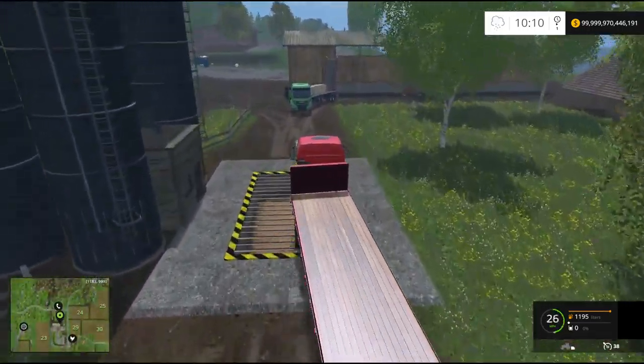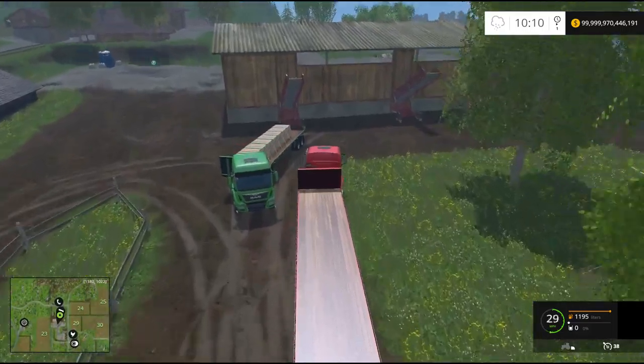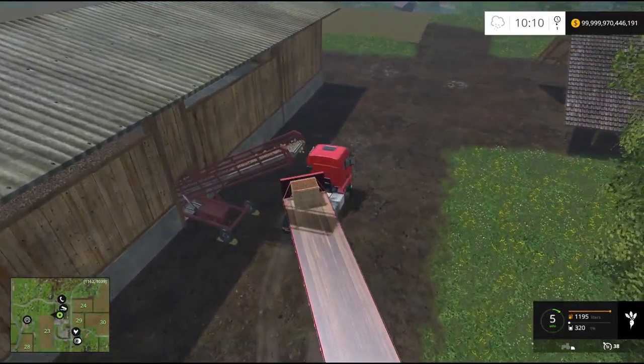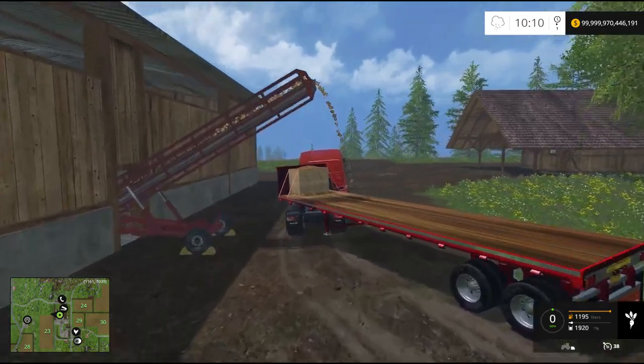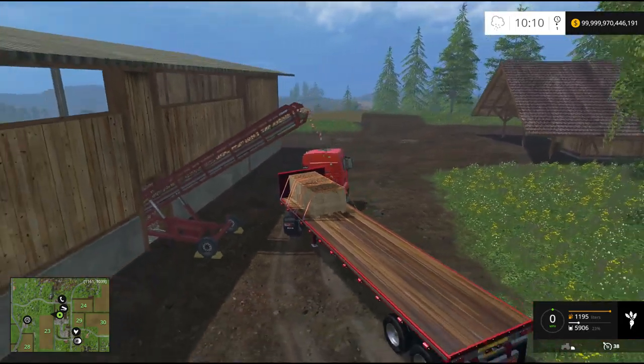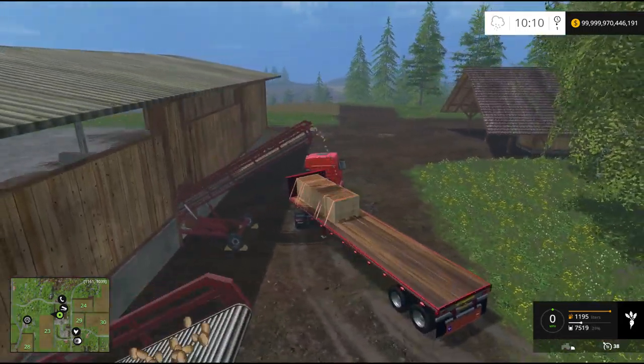Never mind, it was easy to remove. So we can show you how the bin feature works — it's kind of neat, like an open-top tub. You'd just need a front loader and you could drive around, but you obviously can't get the cargo off without one.